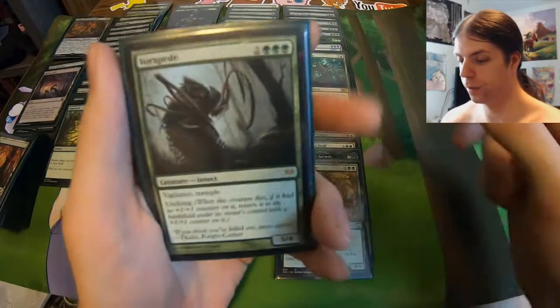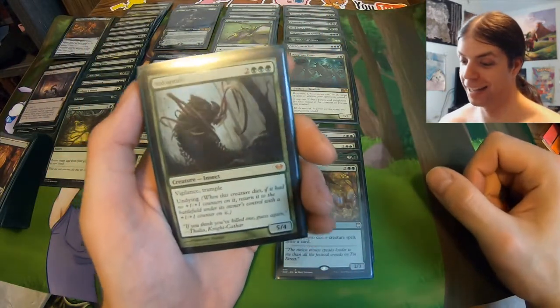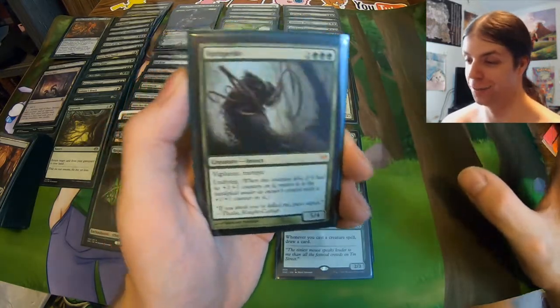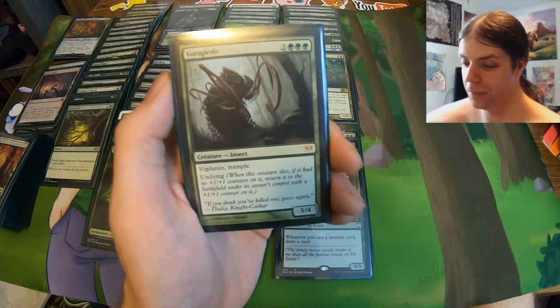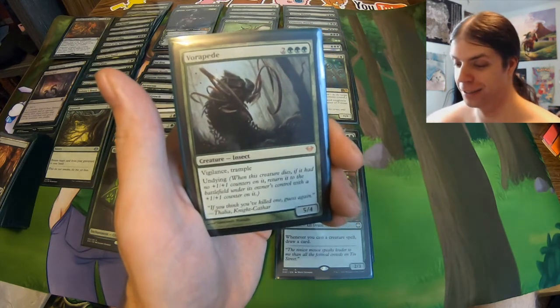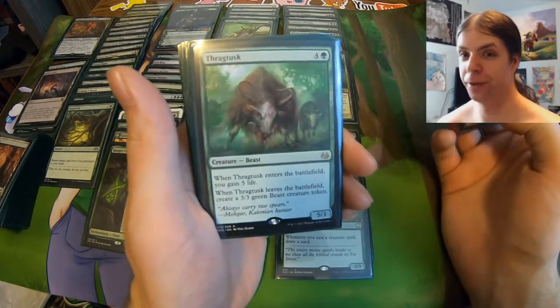Here we got Vorapede. When this card came out I thought it was insane. Five mana, five-four with Vigilance, Trample, and Undying. That's all it is, but when this was out I was like, whoa, this is crazy. And I mean it isn't bad, but there's better options — I'm mostly including it in here for nostalgia reasons. Same with Thragtusk, although Thragtusk is legit. I must have made this deck back in February or March — it's July 1st right now.